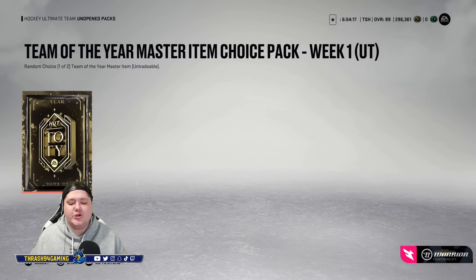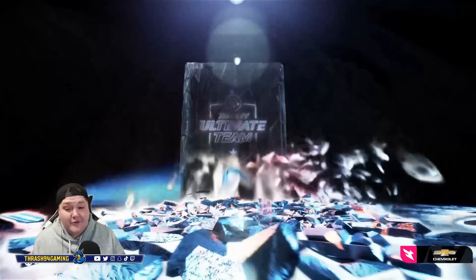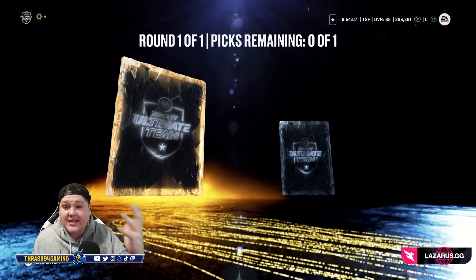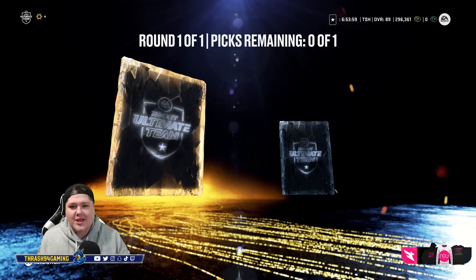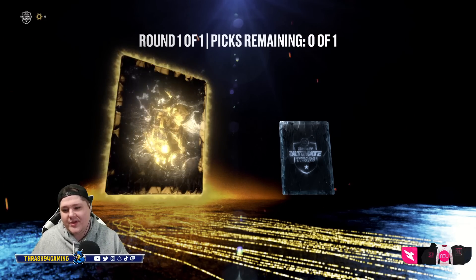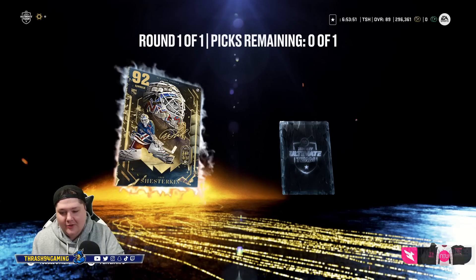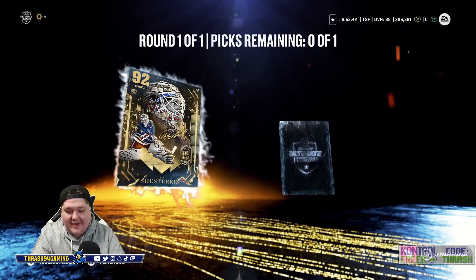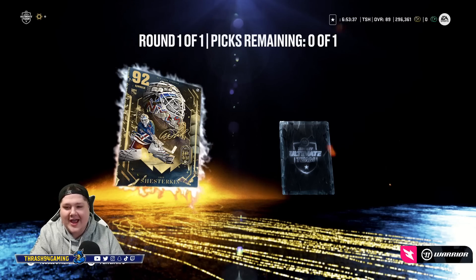All right, here we go — three, two, one. Open it up. We get the animation for Team of the Year, so if you haven't seen it yet, you're about to see it for the first time. This is awesome — I'm glad they started doing this for all the special cards. Card number one, give me McDavid. We get... oh no. Oh no. That's terrible. That is not good. We get the goalie. If the next card is Cale Makar, I may break something. This is the one thing I didn't need to have happen.